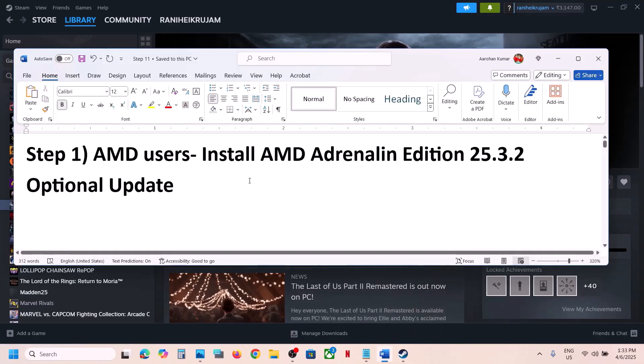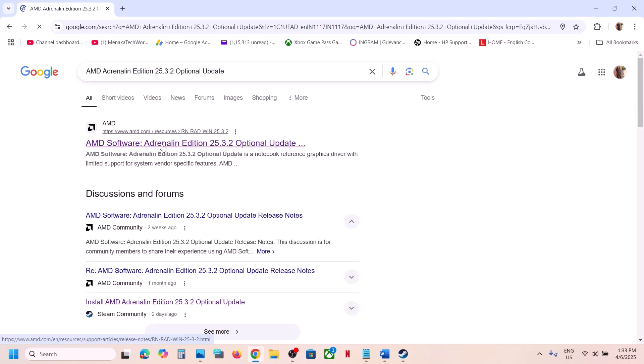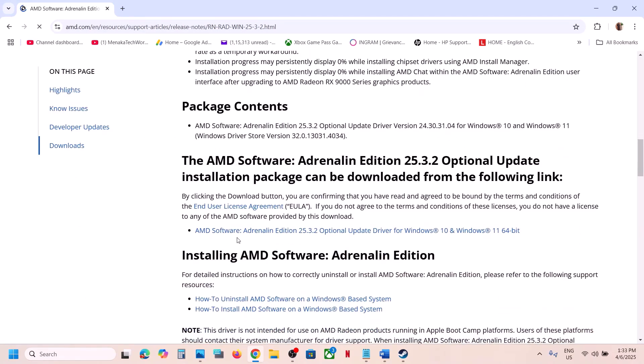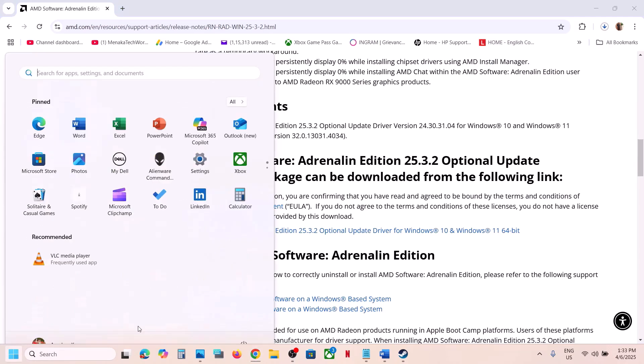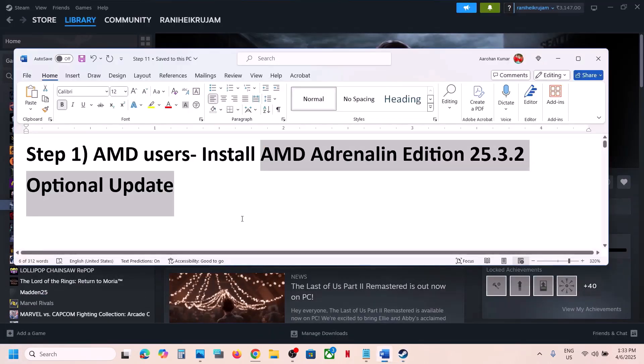The first step is for AMD users: you can install the AMD optional update 25.3.2. Go to the AMD website — search for this update in Google — scroll down and you can see the AMD 25.3.2 optional update. Click on the file, and once the download is complete run the exe file, install it, and after the installation restart and then launch the game.